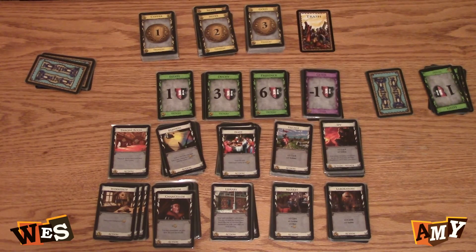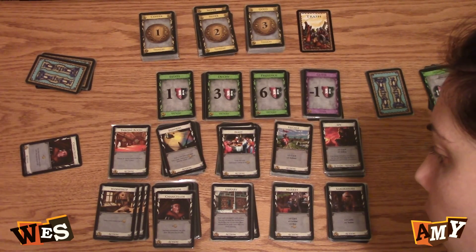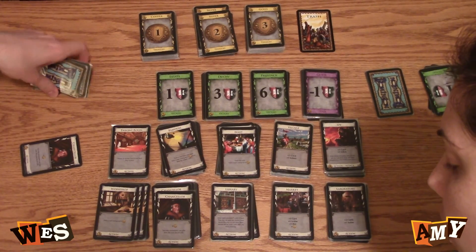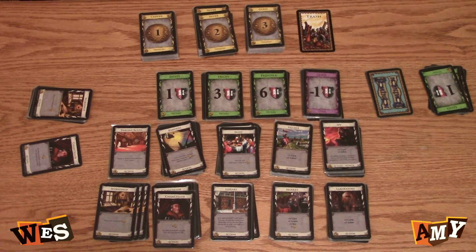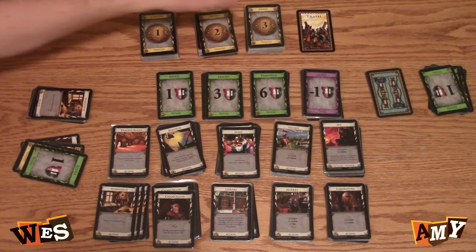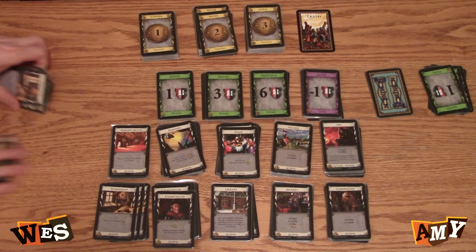I've played Chancellor, so I can immediately put my deck into my discard. I will. And you get plus two gold. So I have four and I have six — I'll buy a gold. And then I just reshuffle.